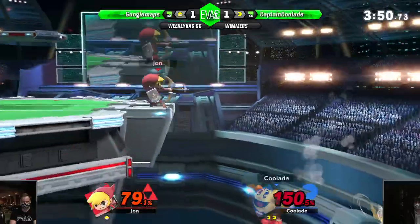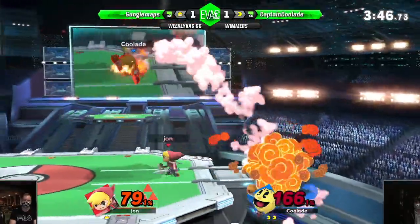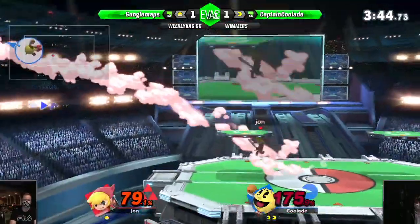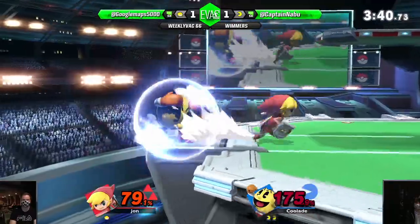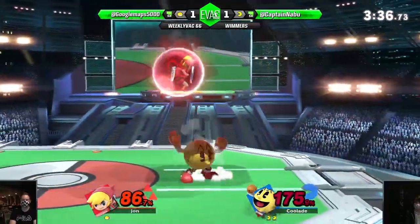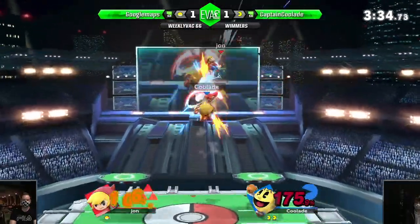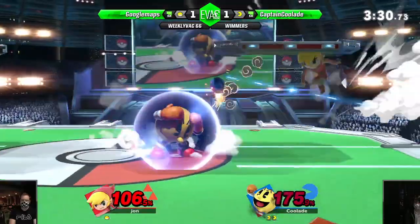Bit of an ambitious bell. It doesn't matter. F-tilt anyway. Hypersand — anything would kill here basically. Except like back air, that move doesn't kill. Up tilt, double up tilt — that move's really fun. Up air. Charge up for bell. Gets the bell, but it's stuck on the platform. That's wasted.